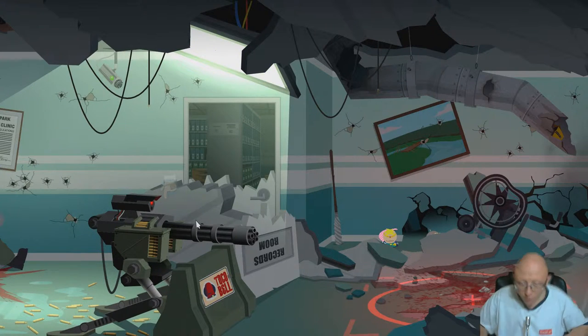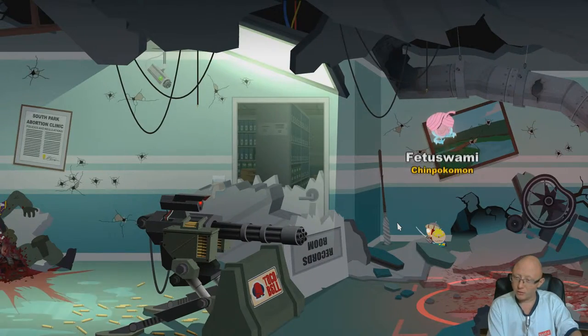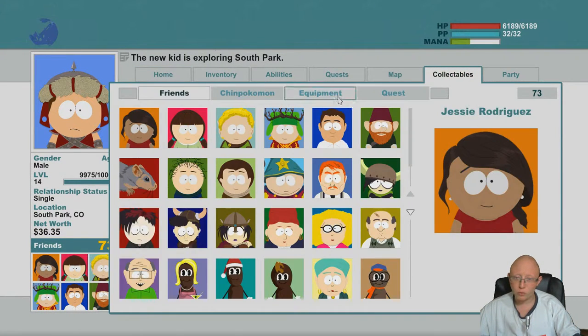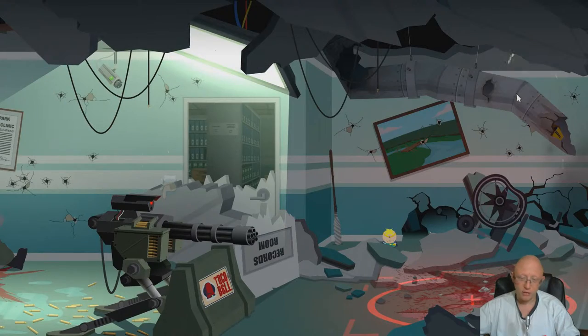Welcome back to South Park - we found another Chimpokemon. This Chimpokemon is missable, and you can get it during the quest Forging Alliance Unplanned Parenthood. This is Chimpokemon number 21 - 9 to go.